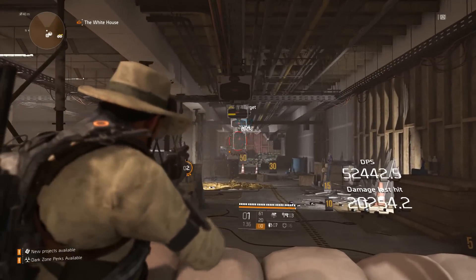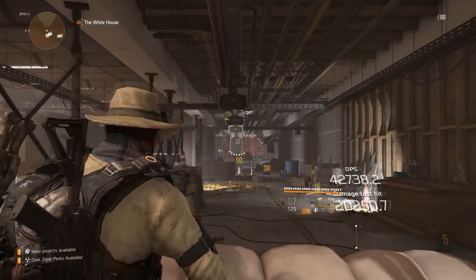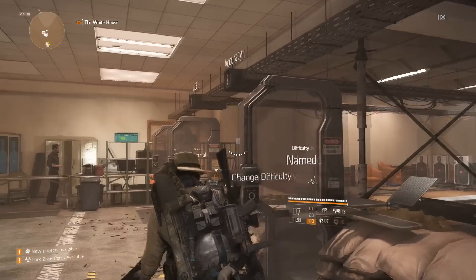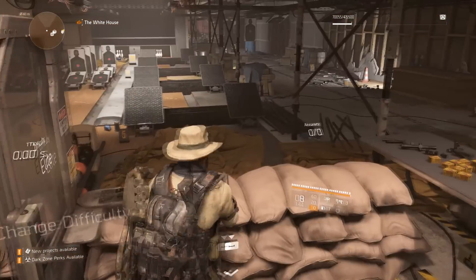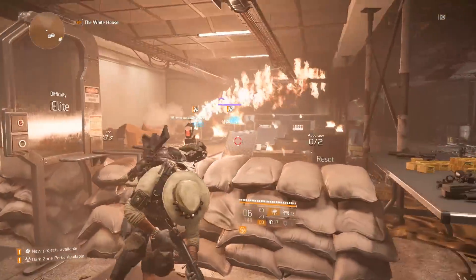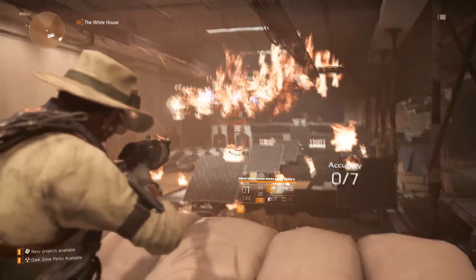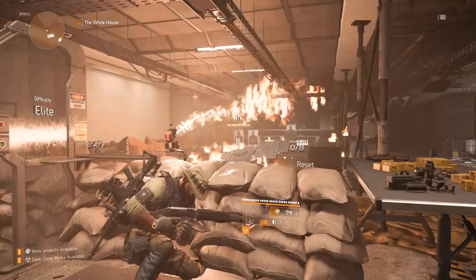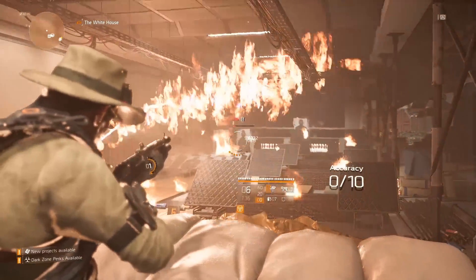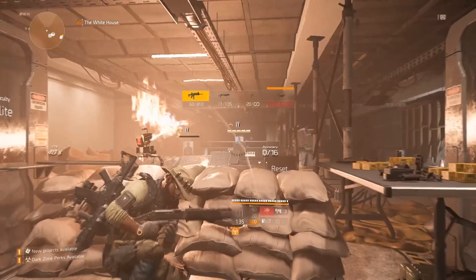The third tip is to always use your shotgun at its optimal range — the range within which you deal the most damage to your enemies. I understand that NPCs run around and weave, but there's something you can do to try to keep them in place. You can throw concussion grenades, use different means to blind them, or burn them with an incineration turret. As a Survivalist, I use incendiary grenades. When NPCs are on fire, most of the time they'll actually stay still, making them easy targets to rush and shoot.